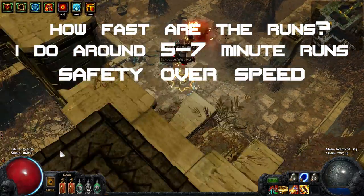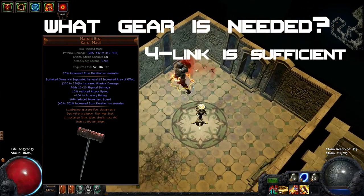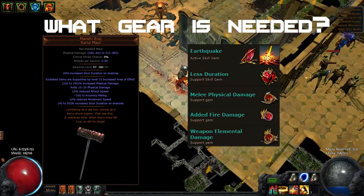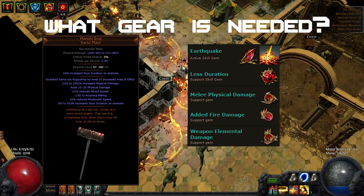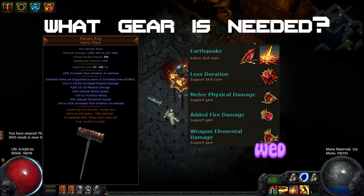What items do you need for this? I recommend a Marohi Erqi Hammer. A 4-link will suffice, a 5-link is better, and a 6-link is almost completely useless. Link Earthquake with Less Duration, Melee Physical Damage, Added Fire. As a 5th link, you use Weapon Elemental Damage — or as professionals call it, WEEDD.